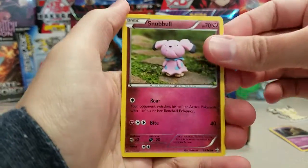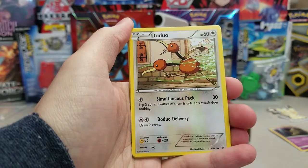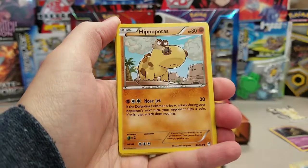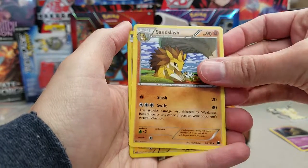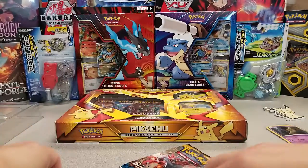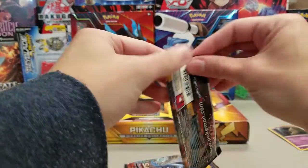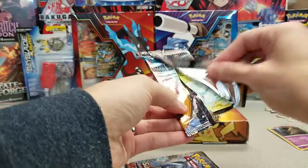I'll do a pack trick just this once. We've got Snubble, River Raid, Doduo — looks like Doduo's a mail carrier there. Piplup, Hippopotas, Professor's Letter, Quiladin, Sandslash, Magnemite Reverse, and a Simipore. Oh, everyone loves those monkeys — and by love I mean everyone despises those monkeys, because they're always rares and they're never good. So it's always like, 'I got a monkey in the rare spot.' It's dreadful.